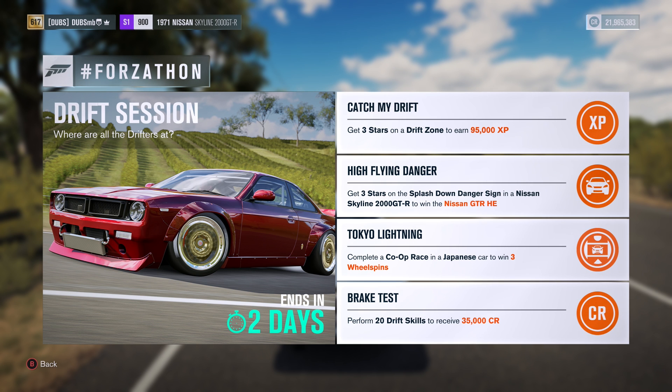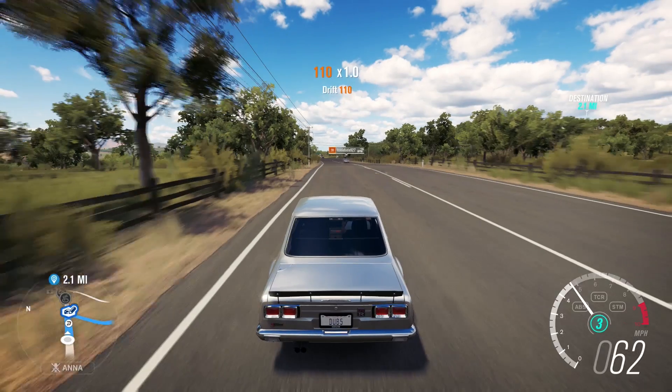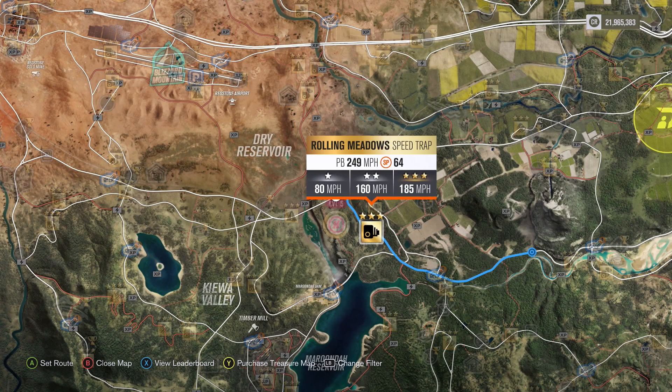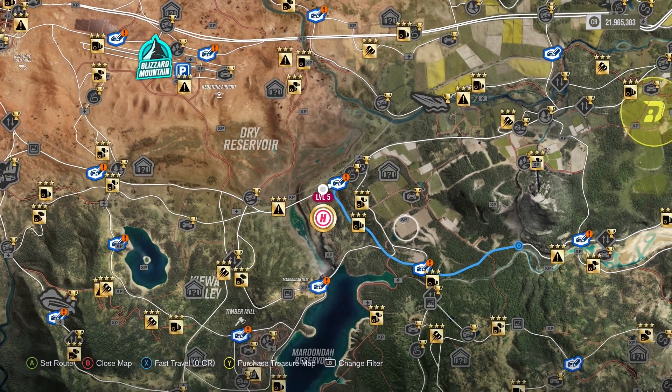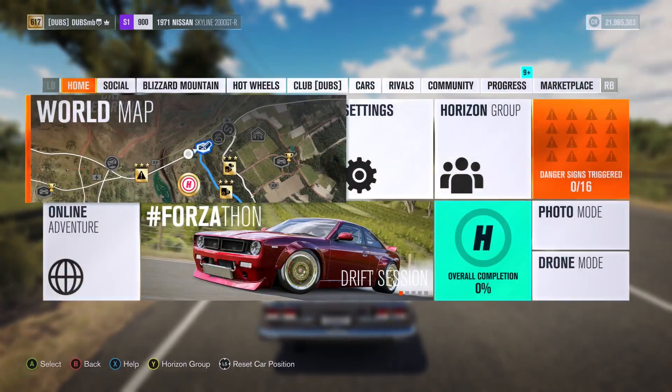We have to go to the Splashdown Danger Sign in a Hakusuka and get three stars in it. Very, very easy. I've done pretty much all of the Danger Signs, the Speed Traps and all that sort of stuff — I've finished all of them, gotten three stars. But it does work even if you already have it done. All you have to do is just get 450 feet for this one.